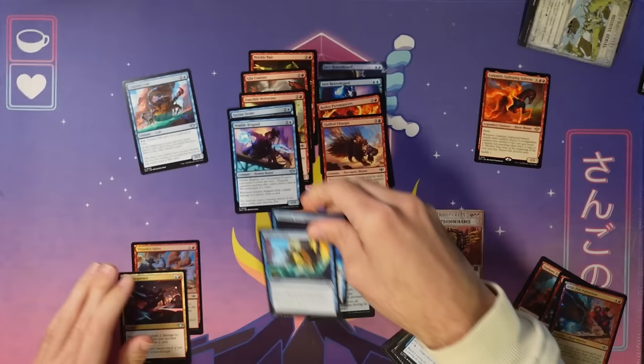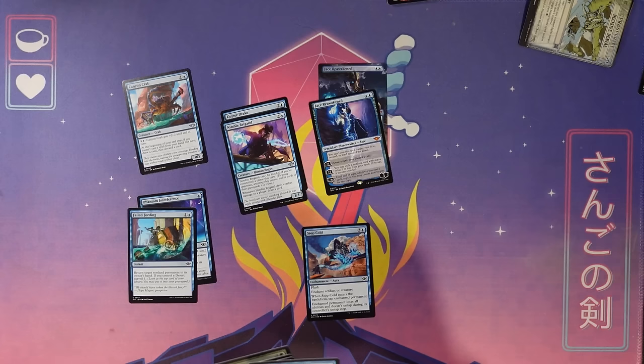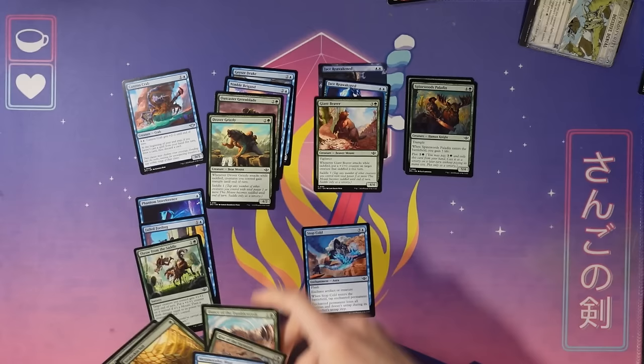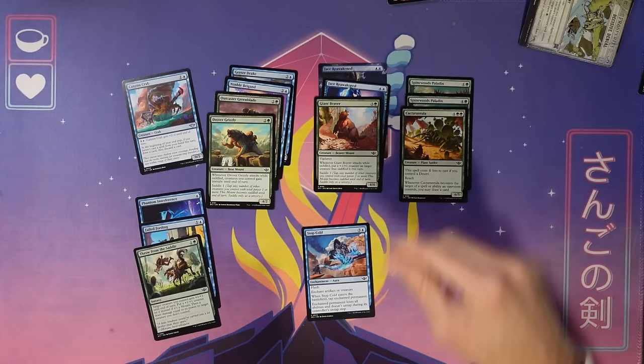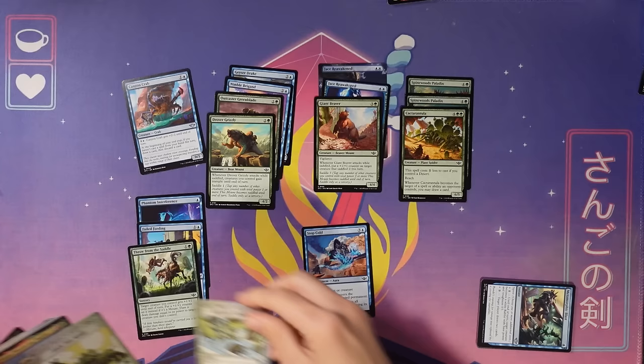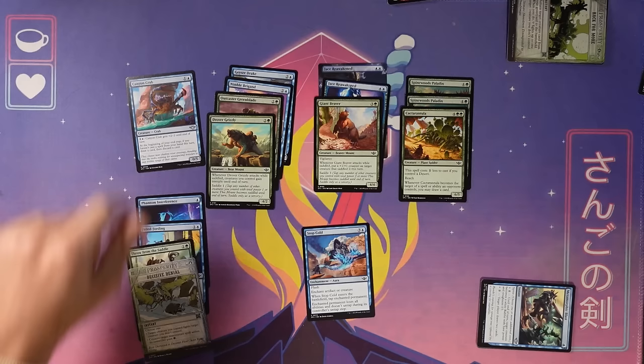Let me try laying out blue-green instead, which was also potentially interesting. Blue-green has some solid removal spells. These are five-drops, but I can plot them on turn four. I might play this Grizzly and this Cactarantula. I have Dance of the Tumbleweeds but it costs three mana. I really don't have a lot to do in the two-mana slot. The dearth of two-drops is really a challenge. This whole pool is just kind of low on two-drops, frankly.